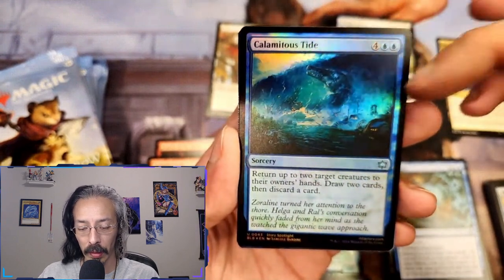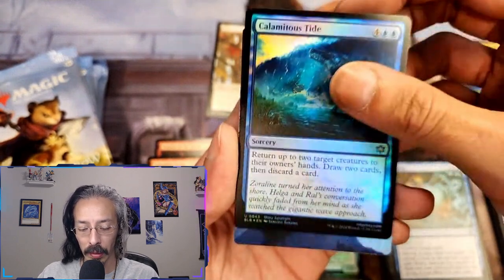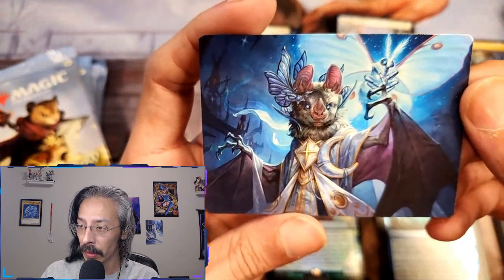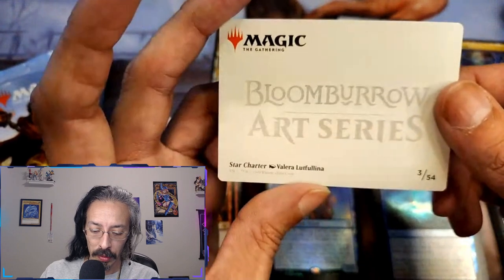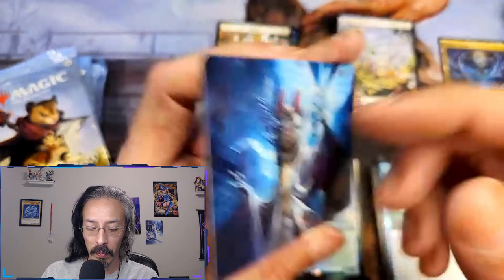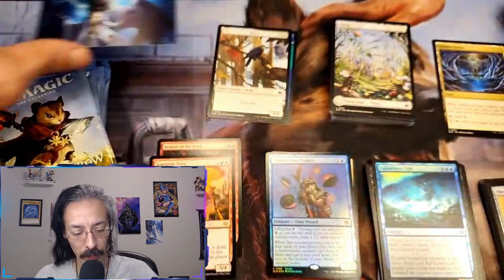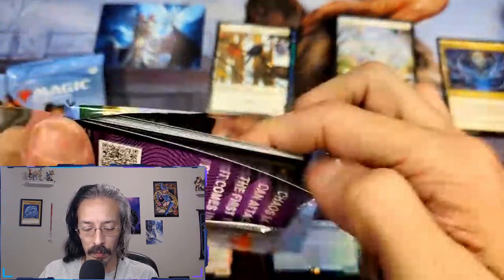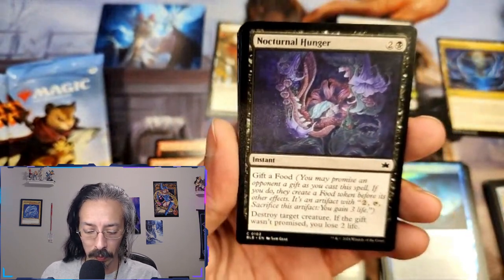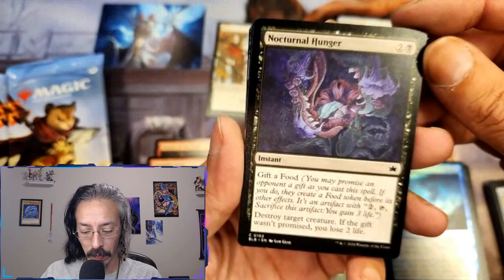Return up to two target creatures to their owner's hands, draw two cards then discard a card — also fun but for six mana. And look at that, we got a little bat knight — moon mage star charter Valera. I actually like the art cards too.